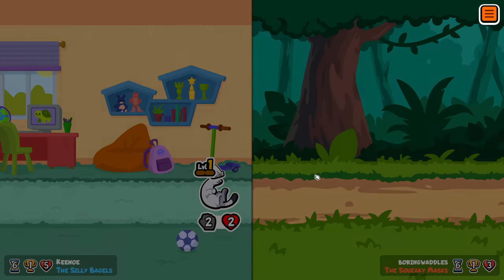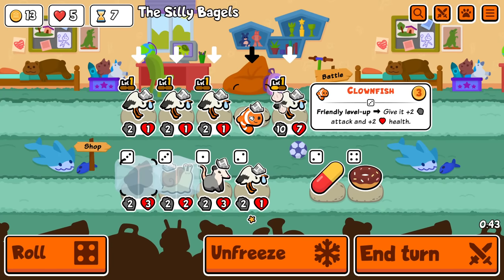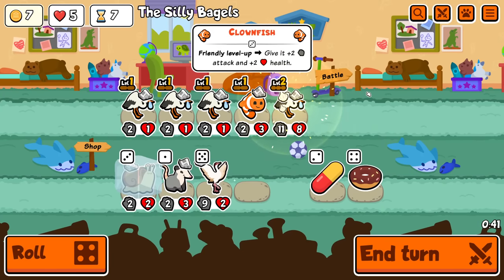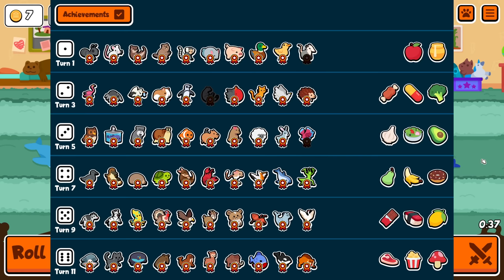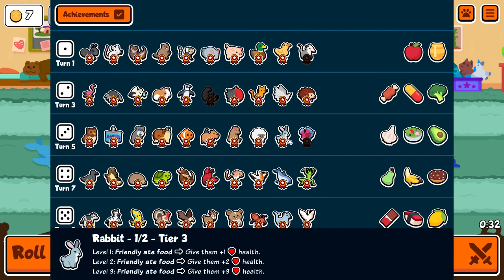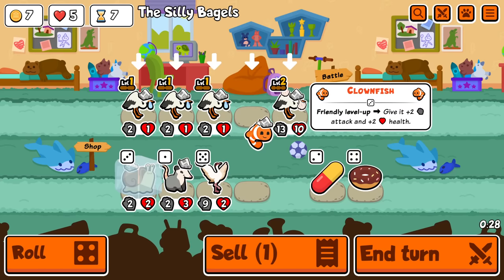Oh god, I almost lost. They got good luck and then I got better luck. Okay, that's still perfect. We buy you, we buy this. I could get melon that way — if I find a badge... no, there's no badgers in this. I'd have to do it with a hedgehog, but yeah, not going to happen. I could combine these again — I actually think I will. I'm not exactly happy with the outcome, but fine.